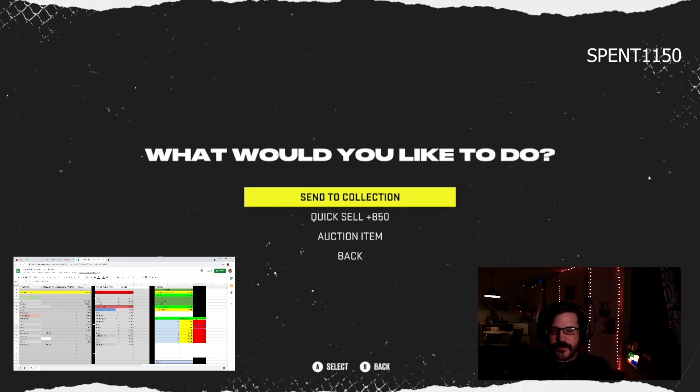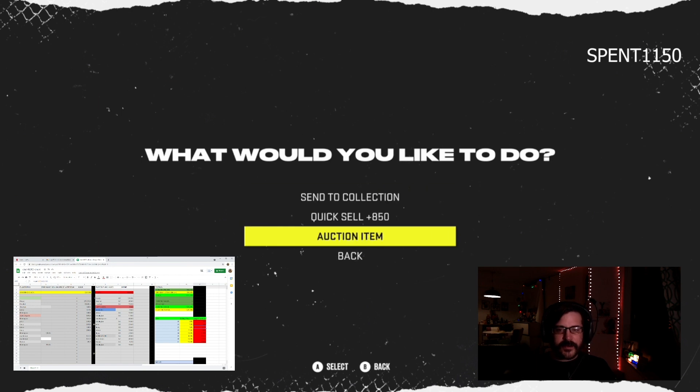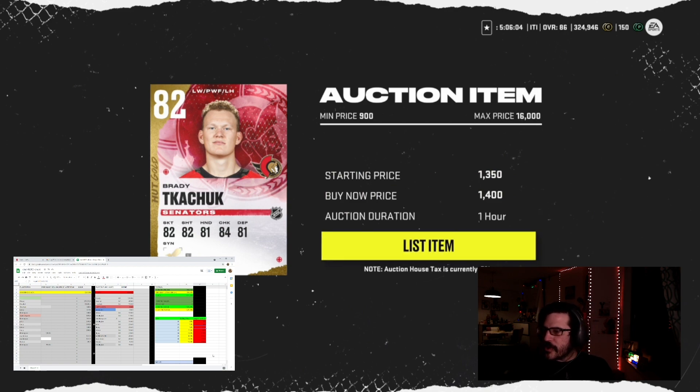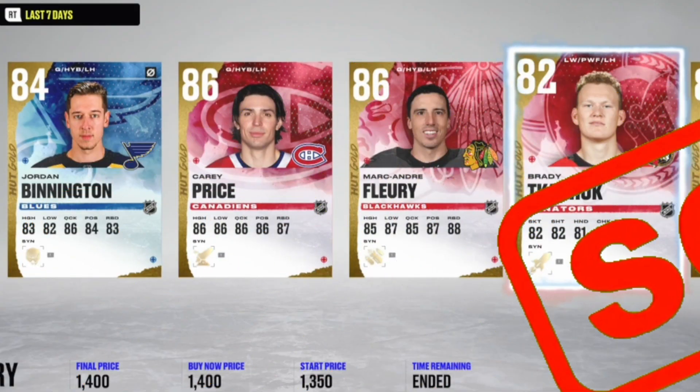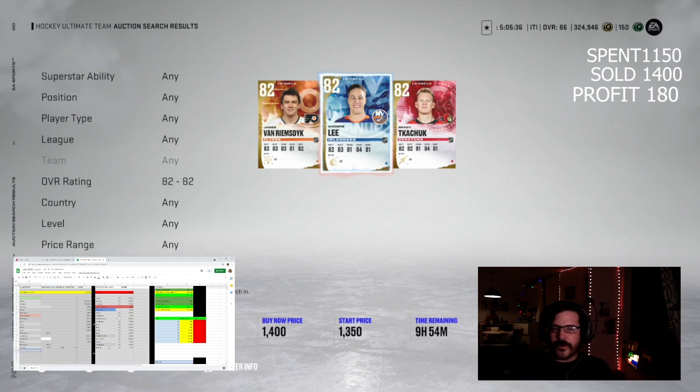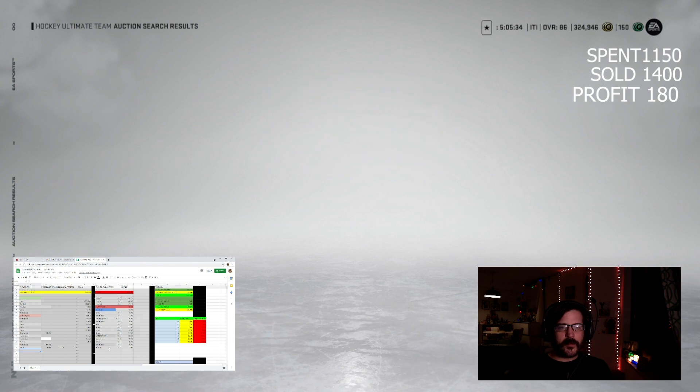We're nerding it up already guys — buy at 1150, sell at 1400, simple flip. Let's check if we can get that to sell as a little test card. You might be wondering what's the point of tracking all this stuff. I'm definitely going to mess it up if I don't track it, so I may as well. That's a few hundred coins — I'll take those coins.